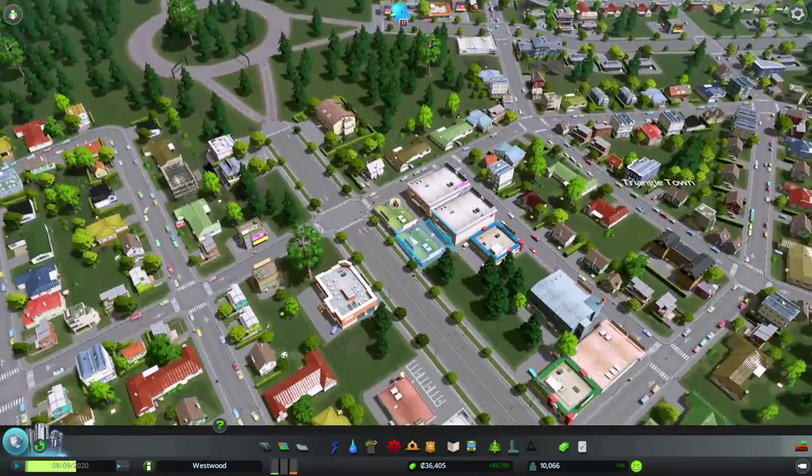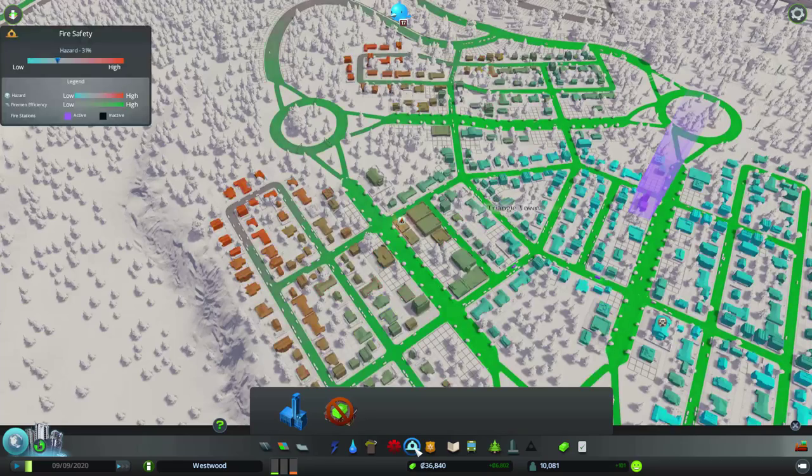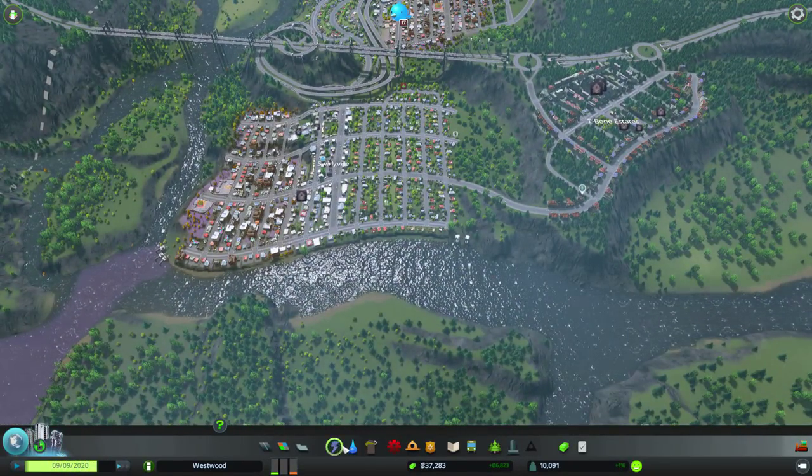We've got a fire going on. Pretty sure I've got fire departments covering that area, though. Okay, so that was job number one. What else was I going to do? Oh yeah — we are a little bit low on power.